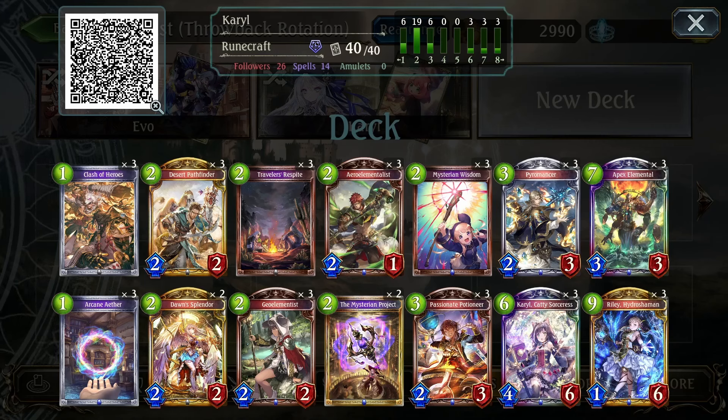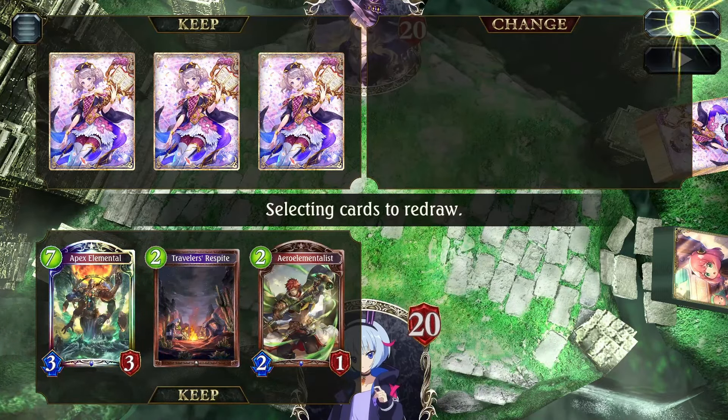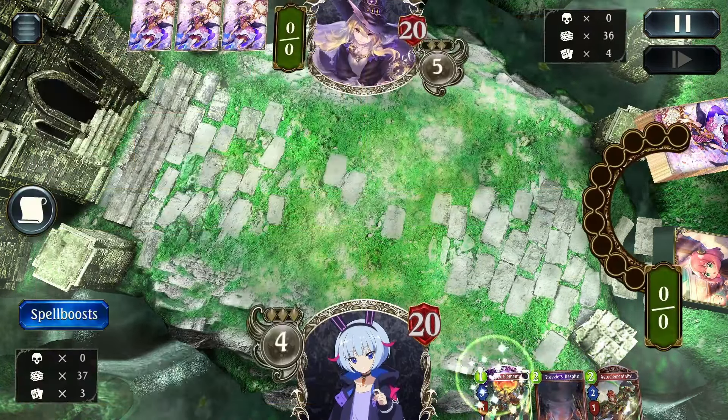Our first game for today will be against Rune, and we are going second. While we are playing this Natura Carol deck, it's more likely that the opponent is just playing Kuon Rune, so we definitely need to watch out for that. For the Mulligan, I just kept one tree generator and prioritized generating trees. I'm not sure if you should be keeping Carol, but since I didn't get offered Carol this time, it doesn't really matter — we just look for tree generators.